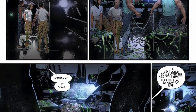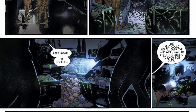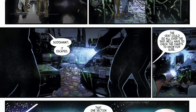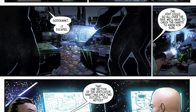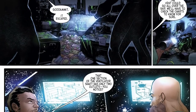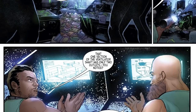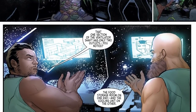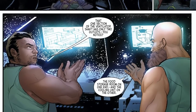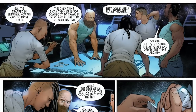God damn it, it escaped. The xenomorph is nowhere in sight. The vent — it could go all over the ship. We'll have to check the charts to know for sure. They pull up the schematics of the ship. That one section of the ventilator shaft only has two outlets: the food storage room on one end and the cooling unit on the other. It's trapped in between.